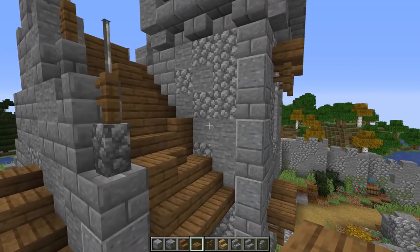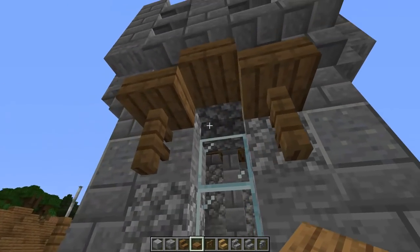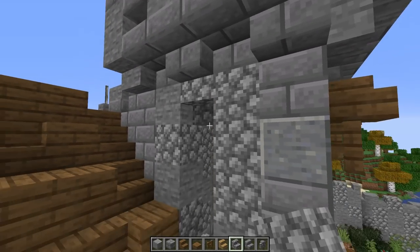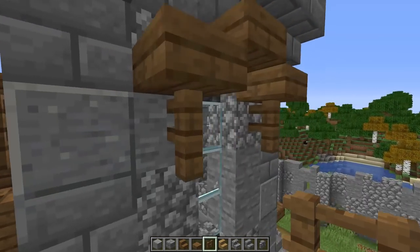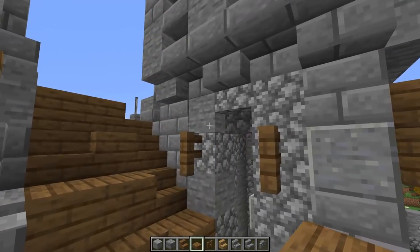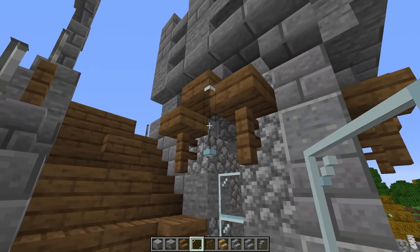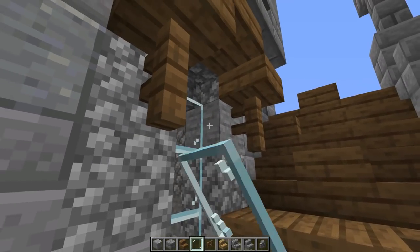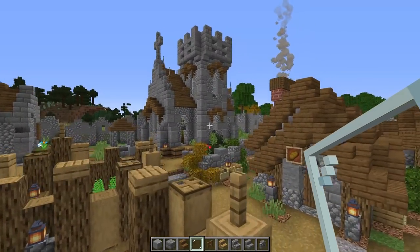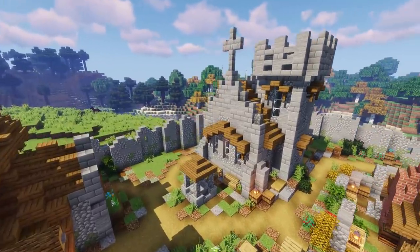Noticing there's space for windows on these side faces too — adding a triple glass window here and a triple here, with a stair above each. Two fences on each side of the windows, then boom — glass in. It just adds a little bit more detail; you don't have to but it really does look cool. A little overhang over each window too. And there we have it — it's looking so good!